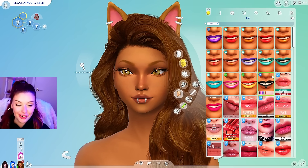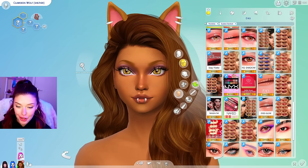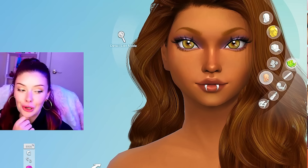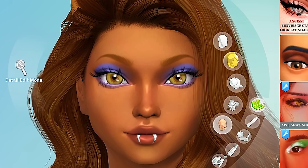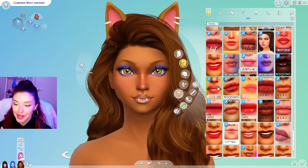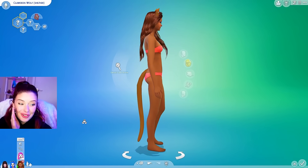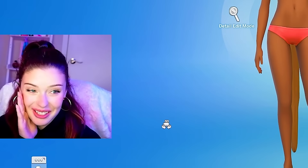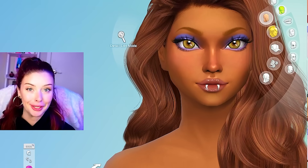Before giving her an outfit, I need to find some purple eyeshadow. Their eyeshadow comes up really high. I'll give her a tiny bit of blush, some liner, and a lip that goes underneath the skin detail. She unexpectedly came with a tail, but there's a no-tail option — we're saved. I've given her a necklace from the Moonlight Chic Kit.